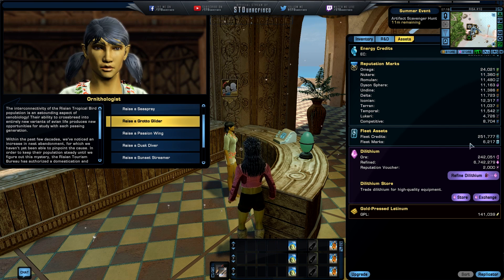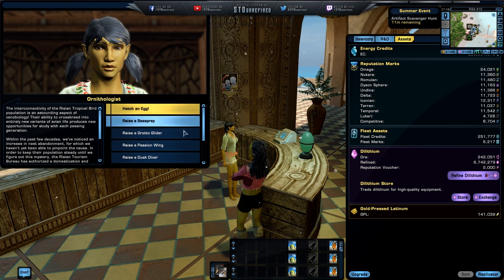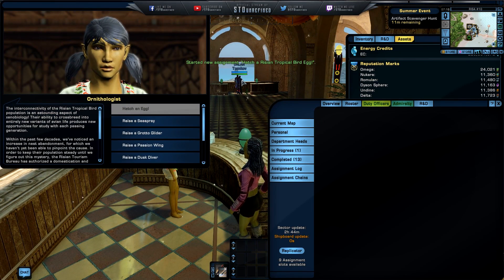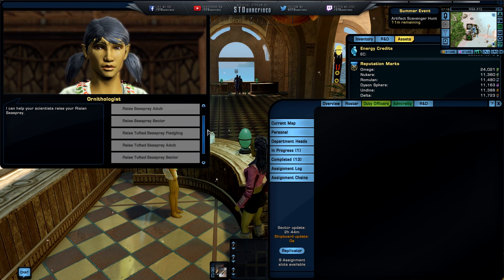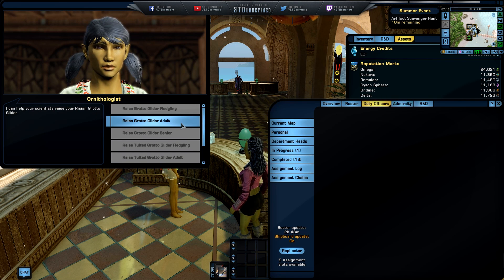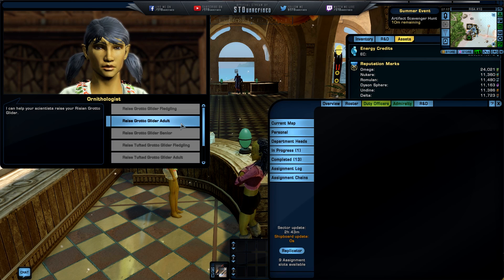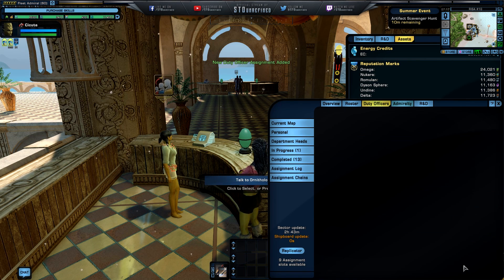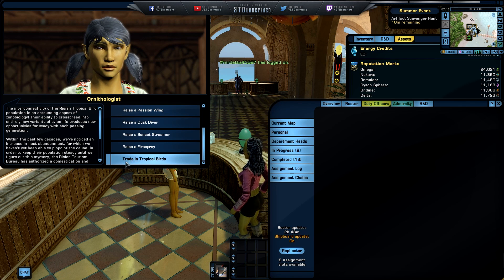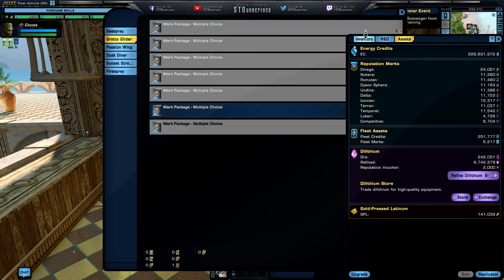The same goes for the birds. You first start with hatching an egg - that is the first option here. You start this duty officer assignment mission, and the same process applies at the other NPC for the monkeys. You basically go through whatever options you have, growing them up from egg to hatchling to adult to senior. Senior is the last stage you really want.